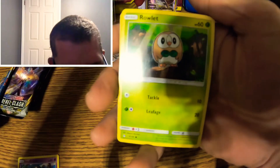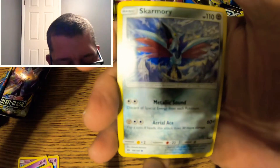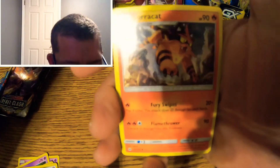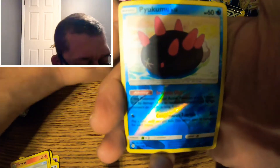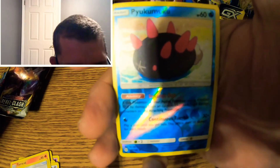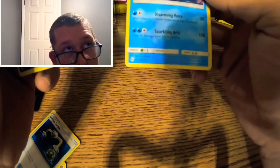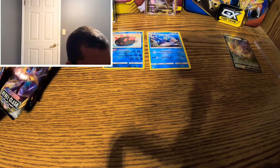Starting out with an Alolan Grimer, a Rowlet, a Drowzee, a Cutiefly, a Skarmory, Energy, a Crushing Hammer, a Torracat, an Energy Switch, a Poipole — I know I butchered that, sorry — and a Primarina. That was a Vaporeon — I didn't see it. And Primarina for our rare, non-holo.